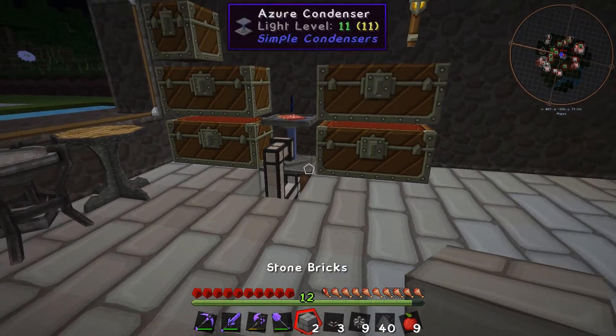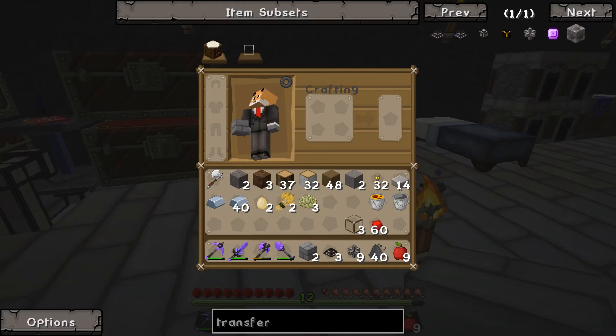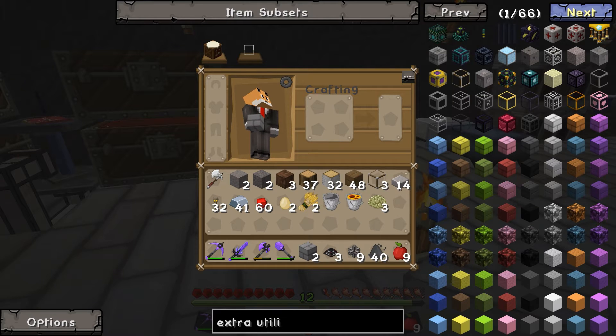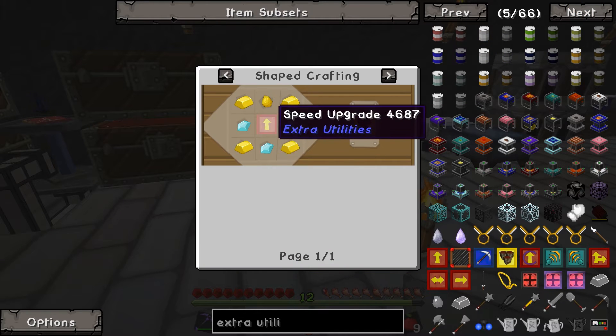It'll take forever but that is fine. I wonder if we put a stack upgrade in the transfer node — it would keep filling up stack after stack after stack, drawing from each input. With four inputs that's 4 times 9 cobble each, so 36 cobble a hit instead of 2 a hit. That would work considerably faster. The stack upgrade from Extra Utilities requires three diamonds, some gold, and a speed upgrade.